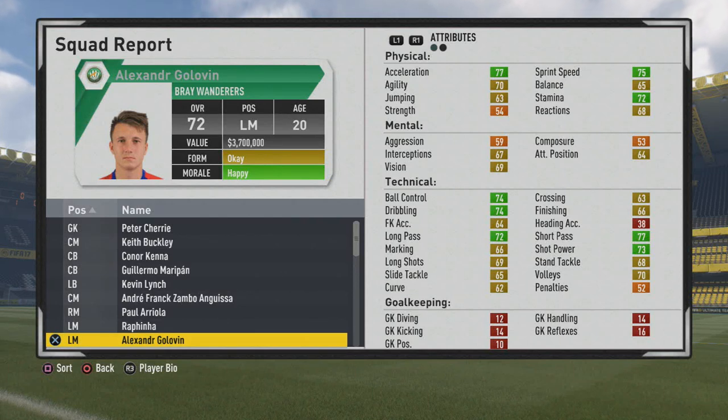Welcome to this player got a test. We're going to look at Alexander Golovkin, the 20-year-old left mid who is a 72 overall.